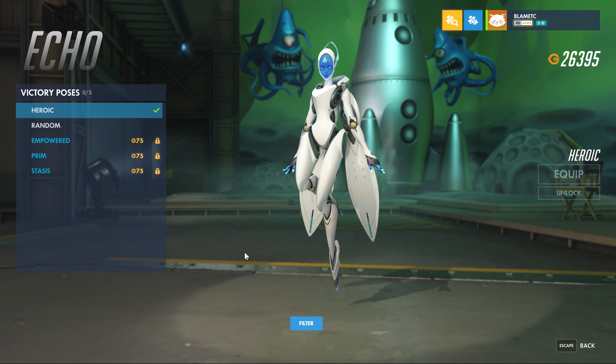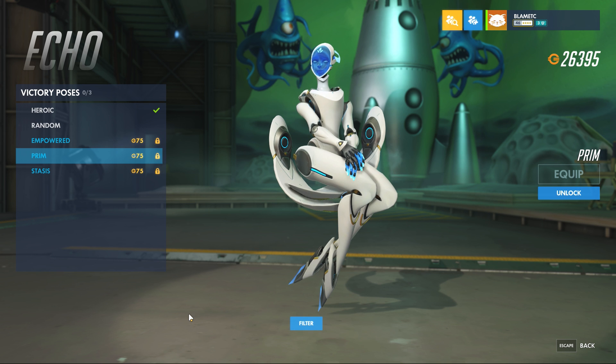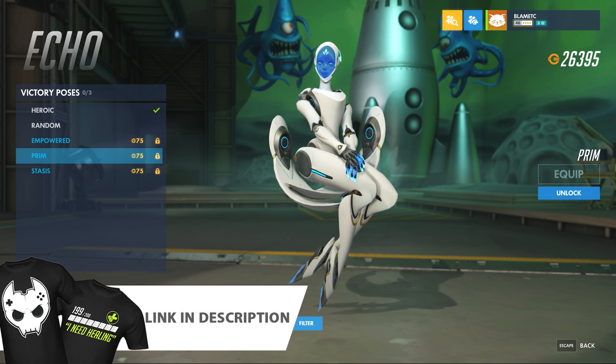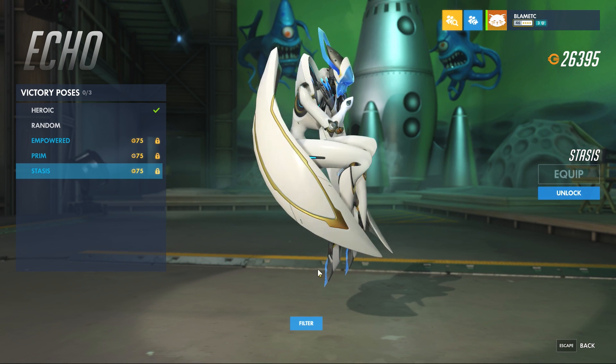Then we've got the Victory poses. First one is Heroic. Then we've got Empowered. Prim, which is just the sitting emote. I talk about this all the time — they could take so many of those emotes and turn them into Victory poses. I mean, they've already made them. All they need to do is add them to the Victory pose. It can't possibly take that much effort to convert some of these emotes into a still frame or minor animation and add them into Victory poses. They could be adding maybe five or six of these for every single new event. Then we have Stasis for the Victory pose.